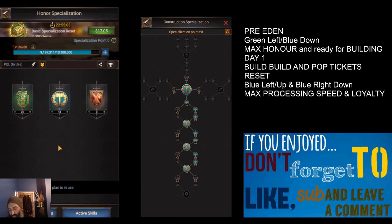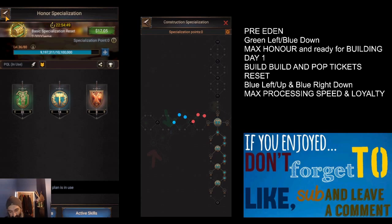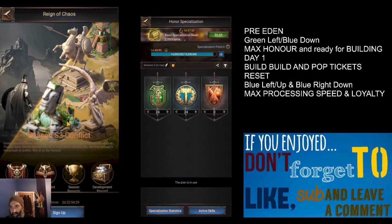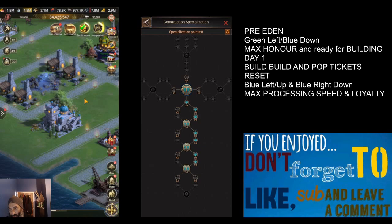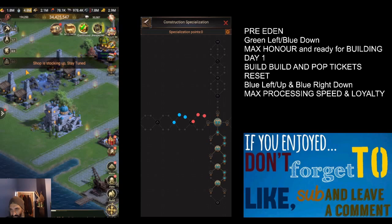I know I'm repeating myself but I want to make sure you get it into your head. On day one we're immediately going to pop the Civil Engineering skill for double honor, then grab that 30-minute honor bonus item from our backpack and pop that as well - double-double for 30 minutes and then double for an extra hour and a half. We're then going to build as many structures and buildings as we can, speed them up as fast as possible, maximizing honor gain - hoping for three, maybe four extra spec points.